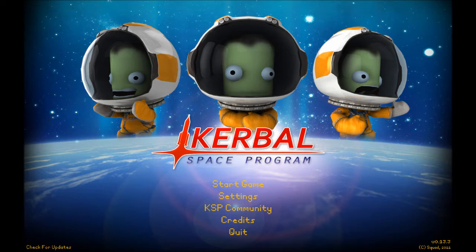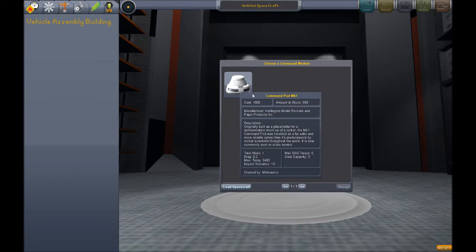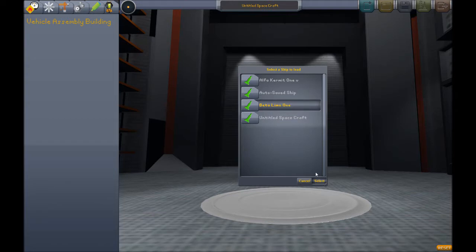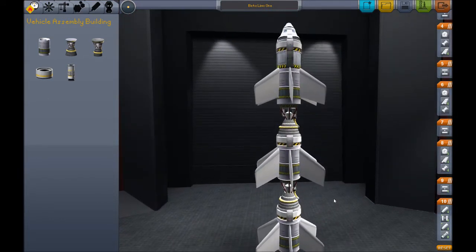I probably introduced myself already. What is the point of Kerbal Space Programme? Well, we launch rockets here, and I will show you one of my rockets and we will see how far it can go. This is the vehicle assembly building, where we can create space vehicles. You can create custom rockets here, but I will load my Beta Limbo 1 spacecraft — probably one of the best spacecrafts I've created so far, which is quite scary when you look at it.